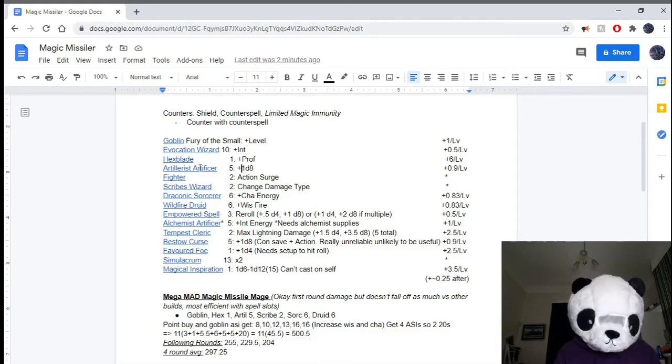Artificer — the 5th level Artillerist ability lets you add a D8 to any of your spells' damage, so on average that's 4.5. It's slightly lower than adding your modifier, but it comes a level earlier than most others, so I end up using this quite a lot.